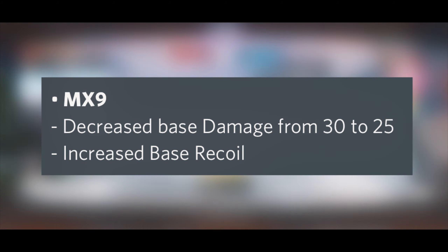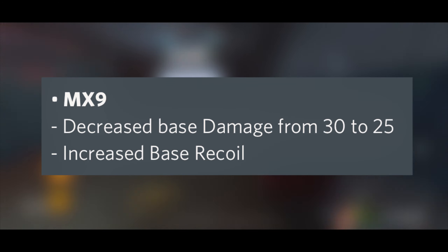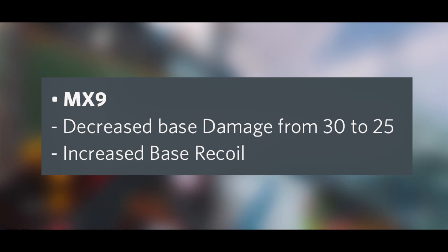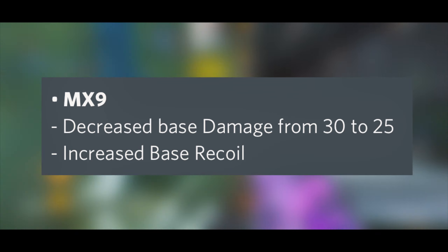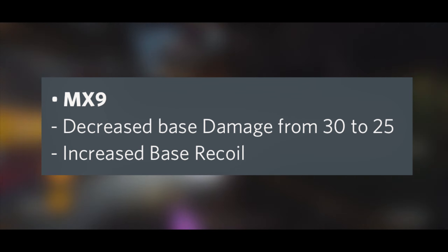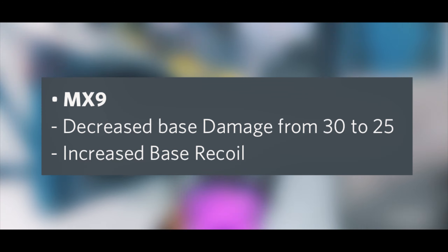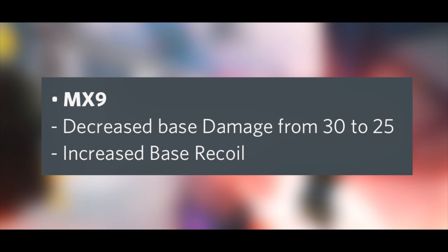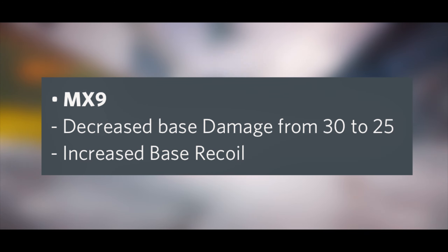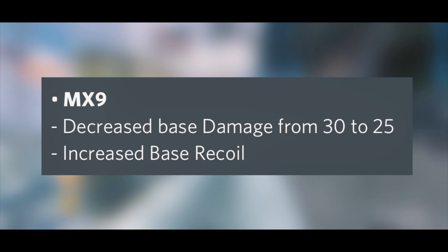Next up we have the MX9 — finally, it's getting a big nerf. Decreased base damage from 30 to 25, and that's actually quite a lot. It doesn't seem like much, but five damage is significant — considering it's going to take four shots to kill, that's five times four, which is 20 less damage total. That's crazy, and I'm not sure if this thing is going to be meta anymore.